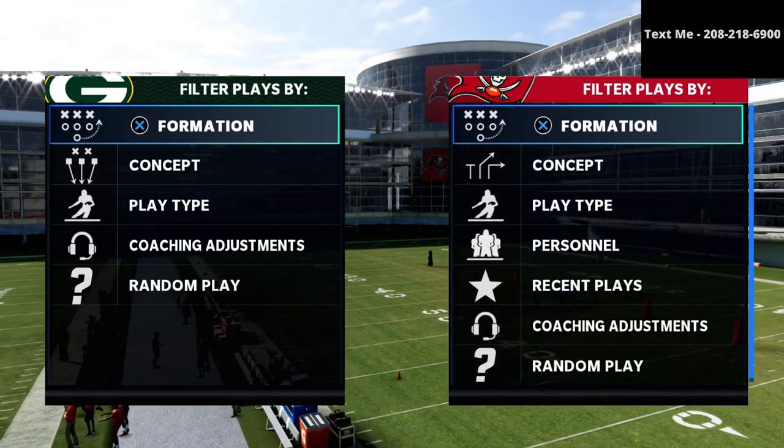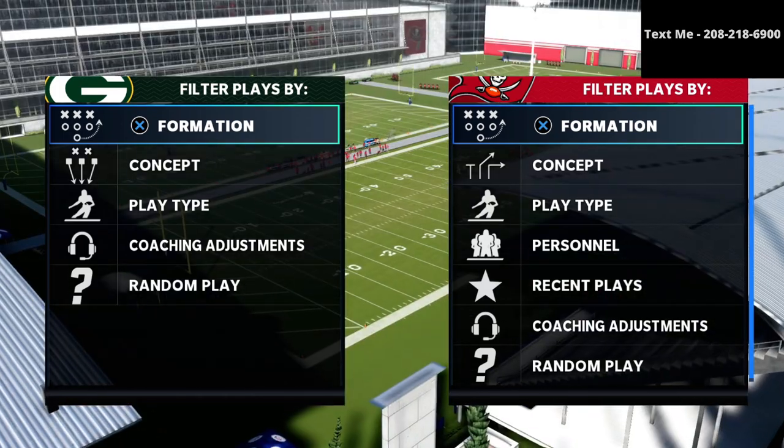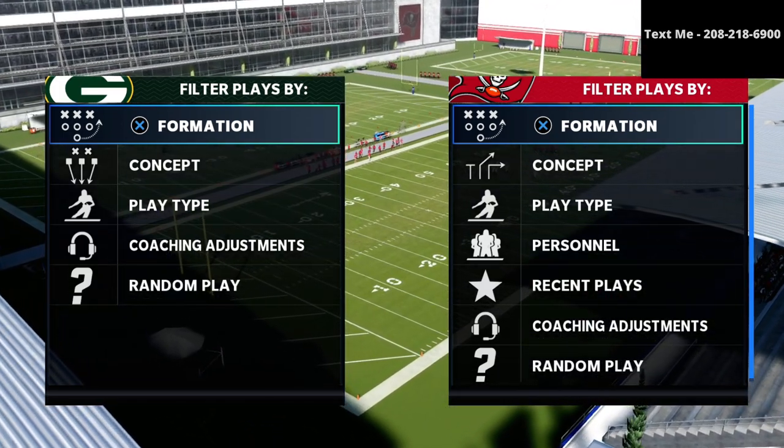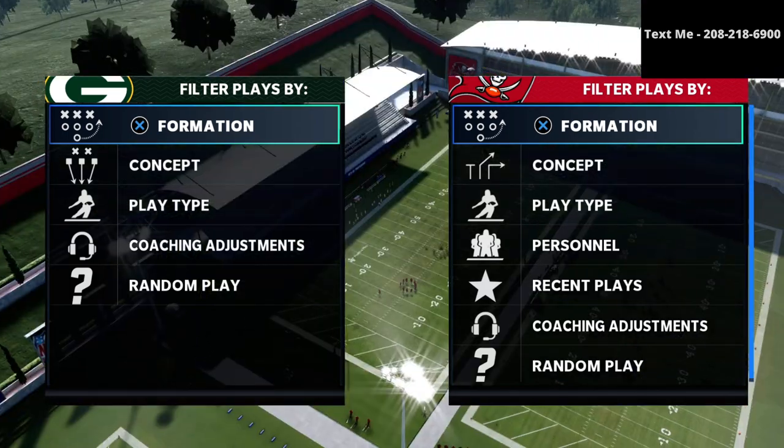In this video, I'm going to be sharing with you how I would recommend you bomb the Cover 3 from the Trips Tight End in Madden 21. This is how to beat Mike Blitz 3 for a one-play touchdown.